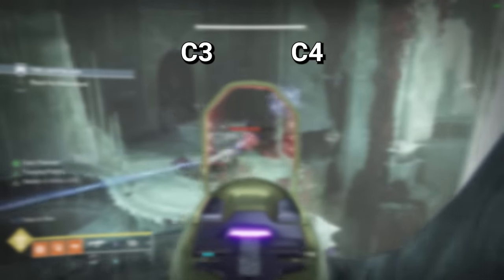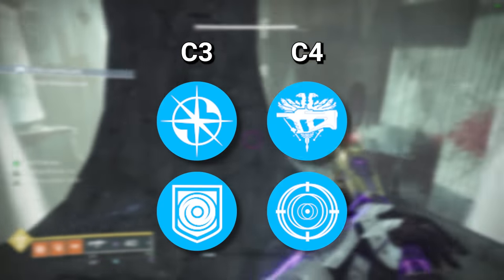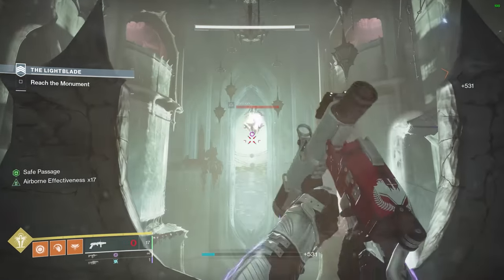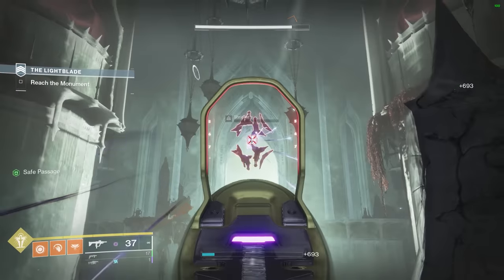The roll I would be chasing is Enlightened Action with the choice of Repulsor Brace in column 3, and Master of Arms plus Frenzy in column 4. If the Final Shape artifact contains Volatile Rounds, then this weapon is going to be quite good, especially with the choice of Repulsor Brace.